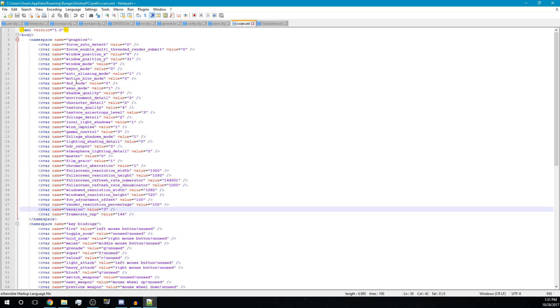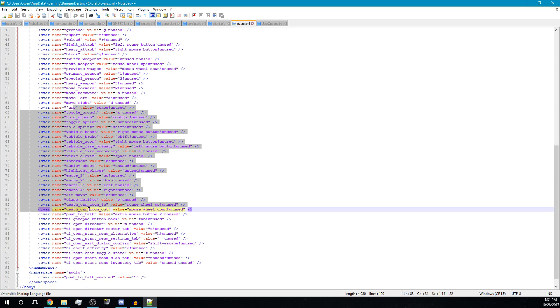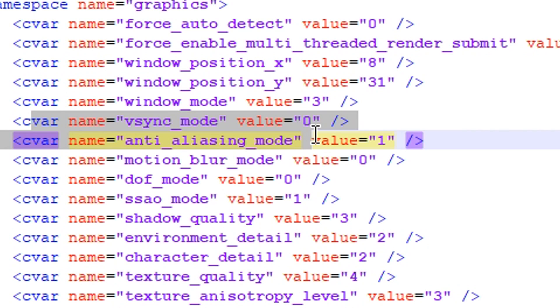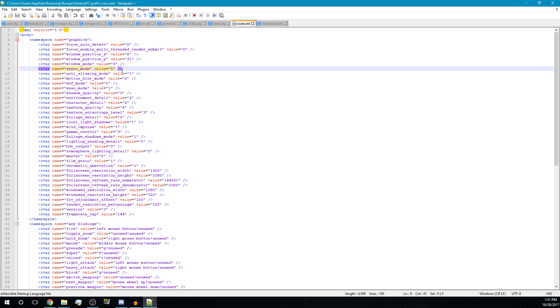Once you open it up, you can see most of these settings are video options, controls, and so on. There are two settings we're looking for: frame rate cap and V-sync mode. To completely disable V-sync, set V-sync mode to zero. And down here, frame rate cap will limit your FPS to whatever you set it to — so if you're a 30 fps gamer it limits to 30, and so on. Since I have a 144hz monitor, I'm going to set that to 144.